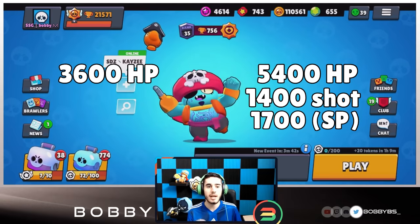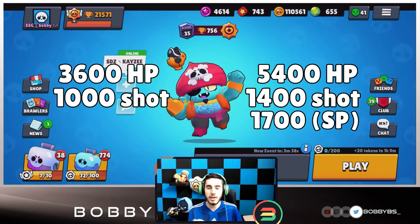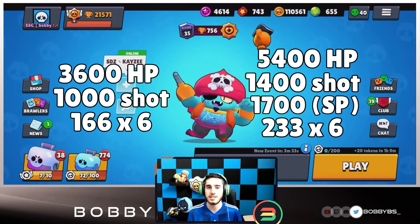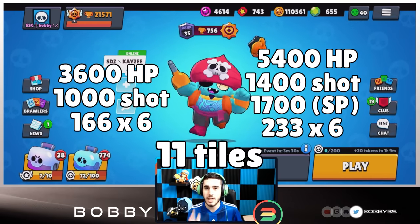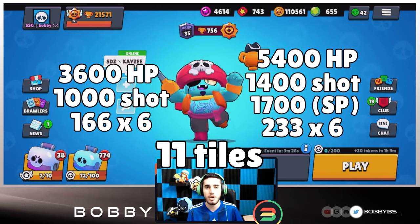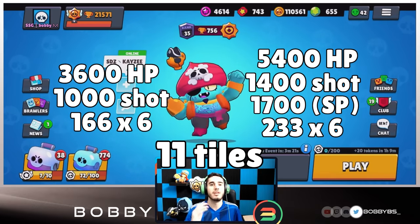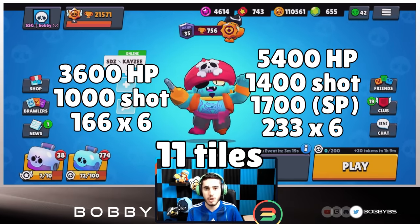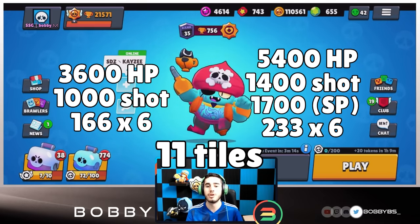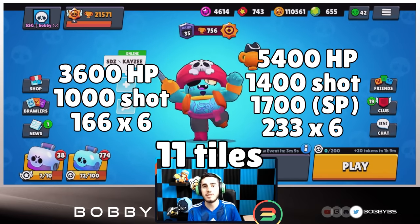Each shot does 1400 damage at max level, not including his star power which can raise it to 1700, and every shot does 1000 at level 1. Each little pellet at max does 233 damage, while at level 1 they do 166. Gene's attack can go 11 tiles, which is the second longest attack in the game, just behind Spike. His full 1400 shot can go five and two-thirds tiles, and his super is seven tiles.